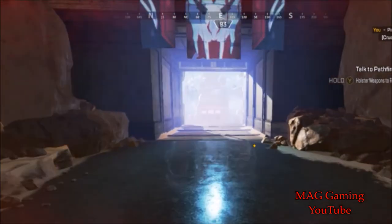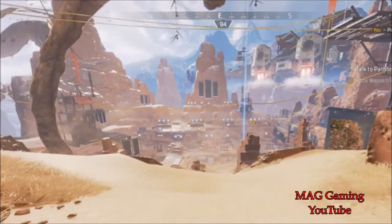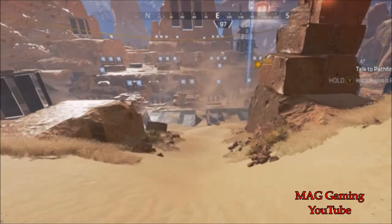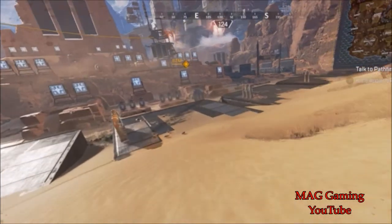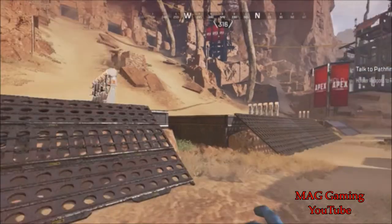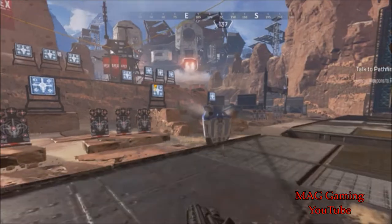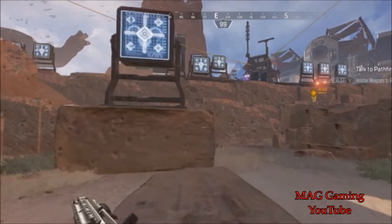Now I come back into the lobby - I don't have any weapons or anything. The care package has already dropped - there it is. What I'm going to do is leave that alone, grab a weapon real quick, and redo what I just did to get more care packages. All you have to do is go through the tutorial up to a certain point.